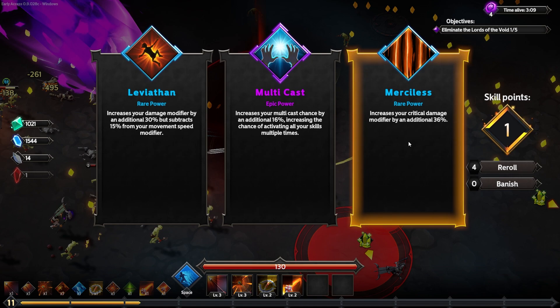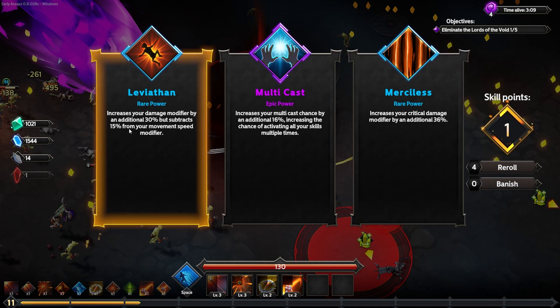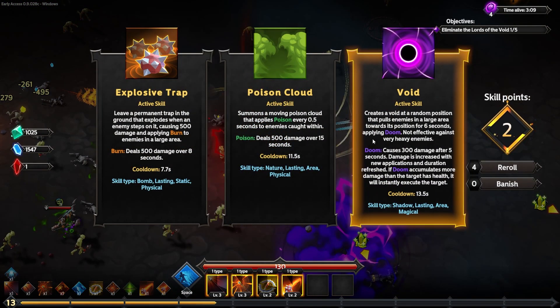Good choices here — these are all really good. I'll go for the epic because I love multicast, but the crit damage modifier by 36% is also tempting. I already have plenty of movement speed, so we'll go for an extra 16% multicast chance — that way we'll have better odds of things triggering multiple times.